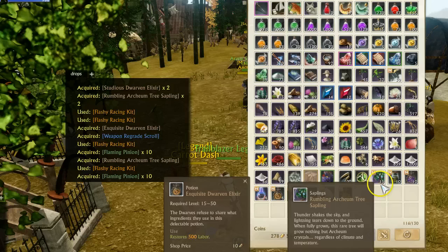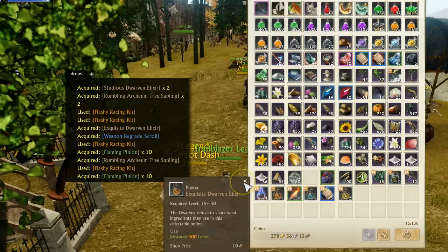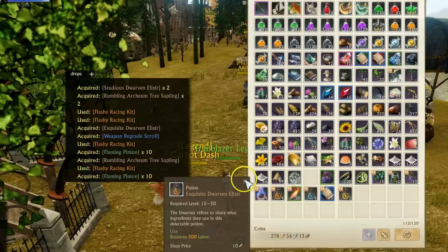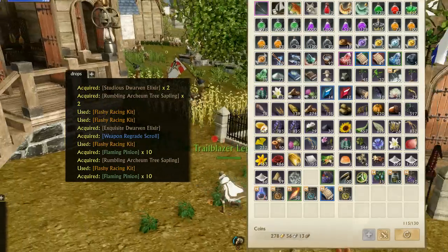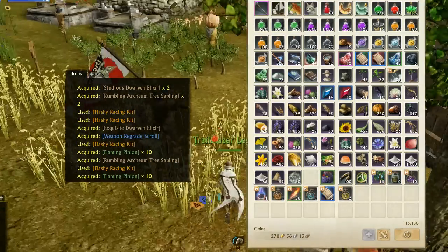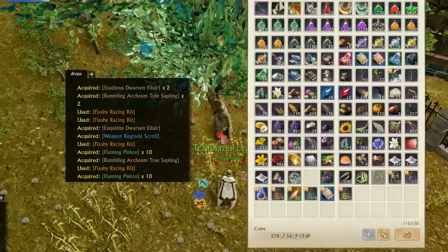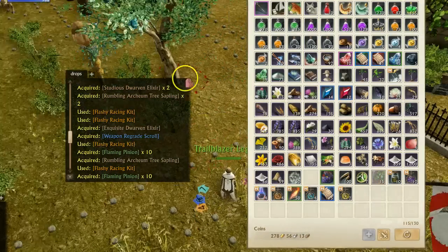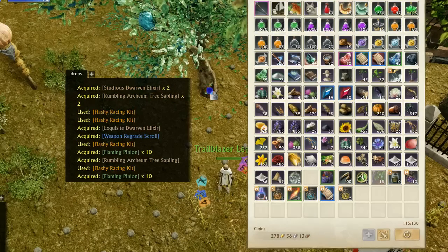We got a whole bunch of these saplings for the tree, and that's definitely making these boxes worthwhile, as the saplings are selling for around 40 gold a pop right now and the boxes are approximately 40 gold each. You're going to see a dramatic drop in thunderstruck trees. As you can see, we planted some already. We ended up getting 15 tree samplings out of 21 of these cash shop boxes.